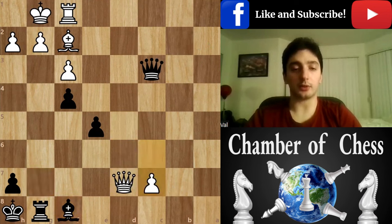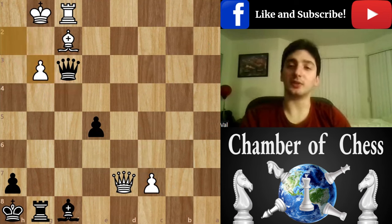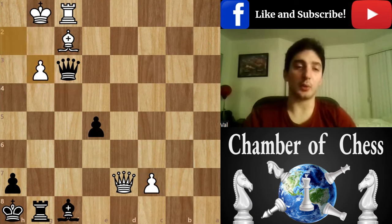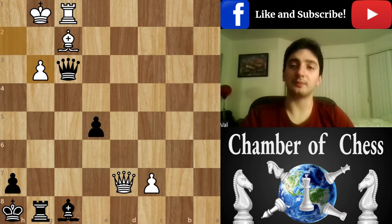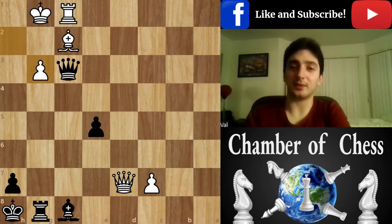Instead, after c7, queen f3 — the rook is pinning the pawn — so he can take g3, trade. And here is the key move that wins for black immediately. Let us know what you think and which move it is. And I'll see you next time.